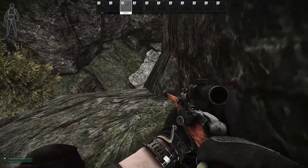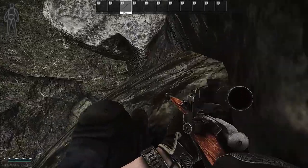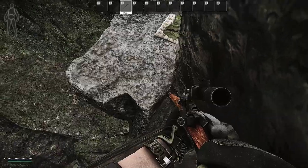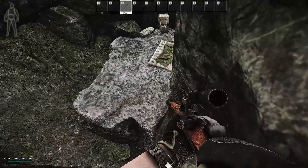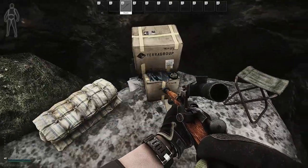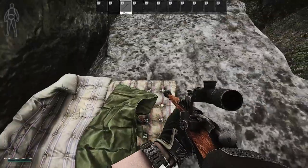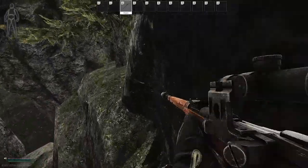Slow your speed as you go down but just stick as close to the right side as you can, and you're going to slowly drop down the mountain. You won't take hardly any damage whatsoever. Right when you get to this position, get back up, make your speed again, and just jump over to the other side. You can find a lot of loose loot in this campsite here.